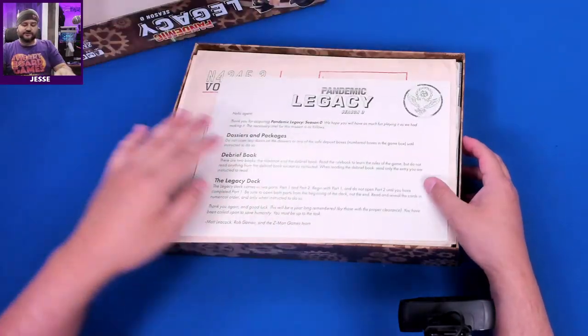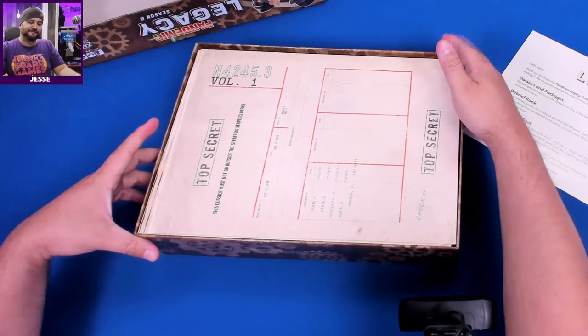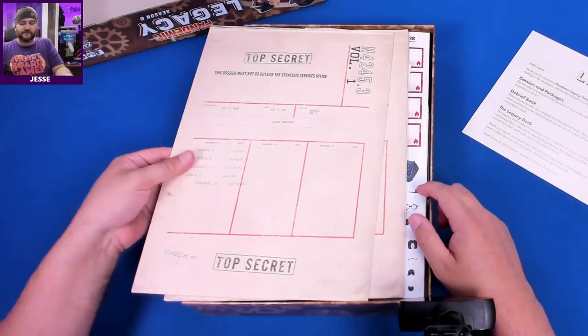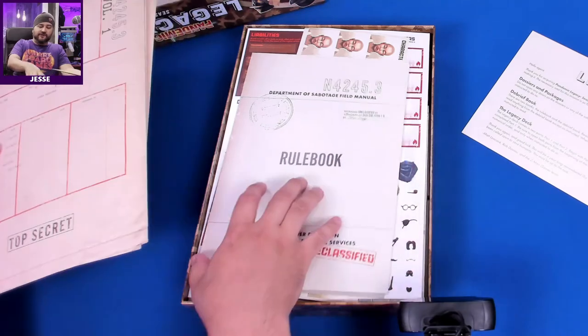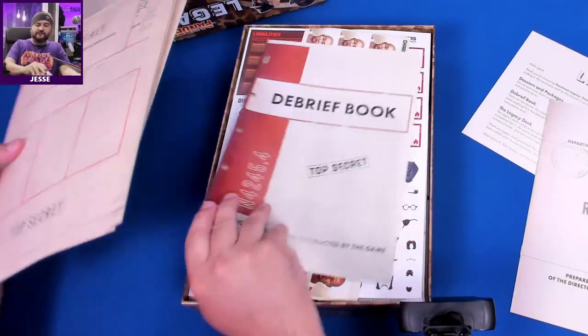Okay, so things we're not looking at mentioned in that letter. This dossier must not go outside the Strategic Services office — so these are large dossiers, we're just going to set those aside. We have the rule book, which we are allowed to look through, and we are not allowed to read the debrief book.